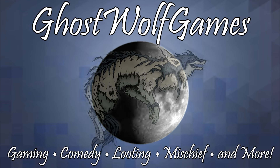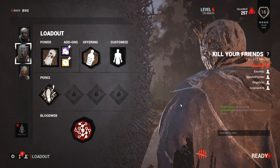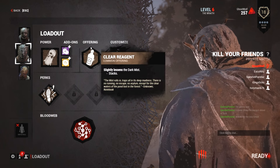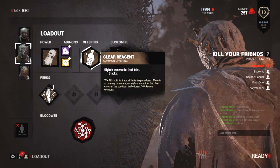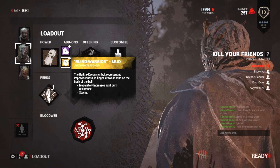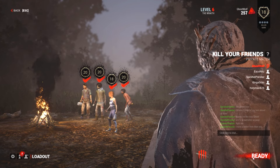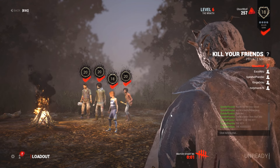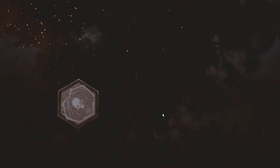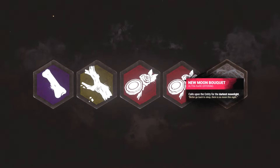Welcome back to more Dead by Daylight. I'm killer and I told them to go with whatever they wanted for items. I've got my new perk and some fun little add-ons — the screwdriver, you just stab at someone's eye. Nits has the skeleton key so he has to get killed quickly, because they can all pick that up and I can instant finish the generator.